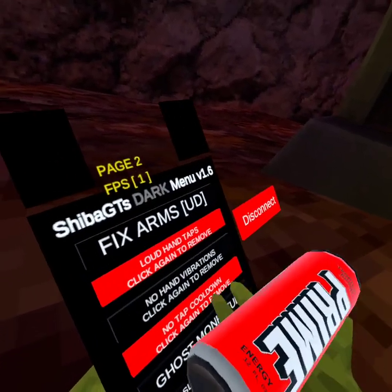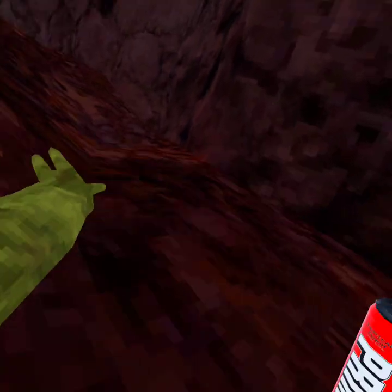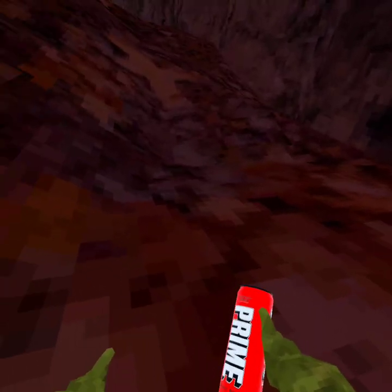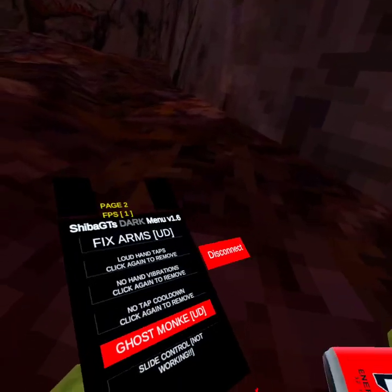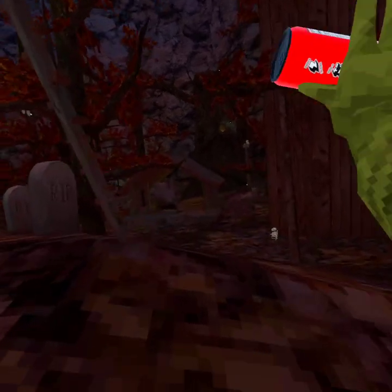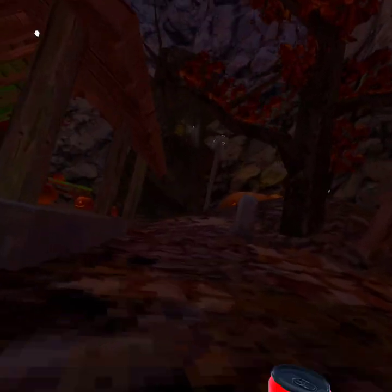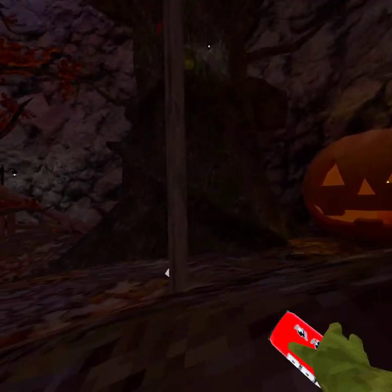Ghost monkey — I need to be in a public server for this, but you just press trigger and your body stays in place while you walk around. Slide control is still being worked on — basically if you go to mountains and get on the ice, whichever way you turn your hand is the exact way you'll slide.